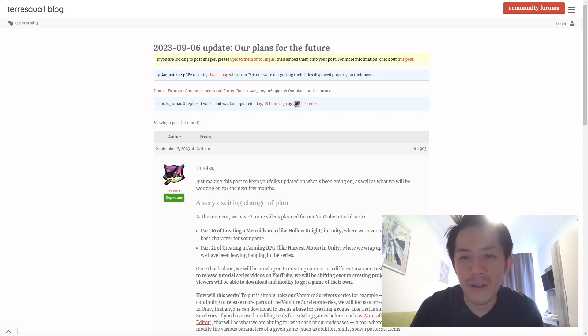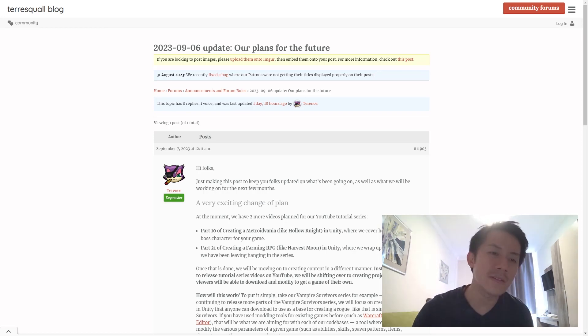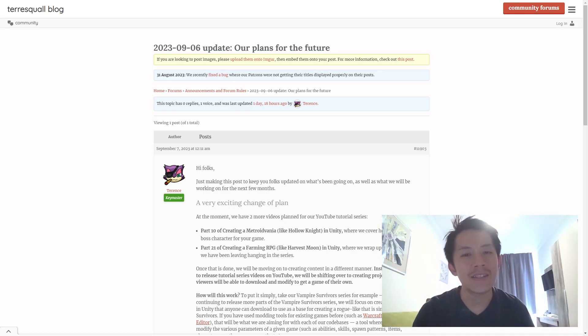We have plans to continue working on the Vampire Survivors series, but not in the way that we've been doing so far. What we are going to do instead is focus on the project files we have been releasing on Patreon for our supporters. The next couple of months, we're going to build on the project files, improve upon the existing features and add a whole new bunch of new features. The goal is to make the project files into a suite of tools that anyone can use to make their own roguelike Vampire Survivors.